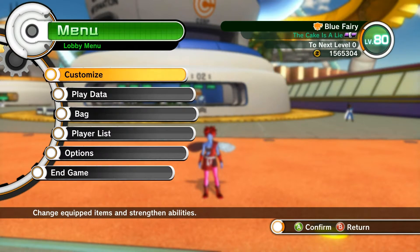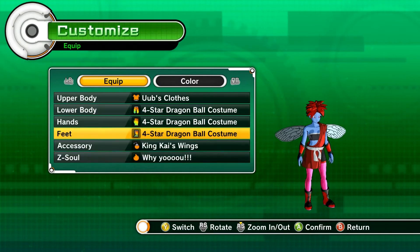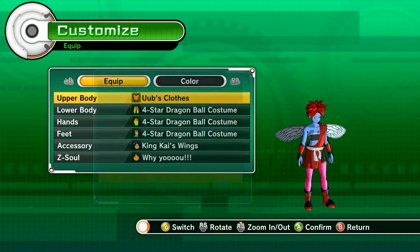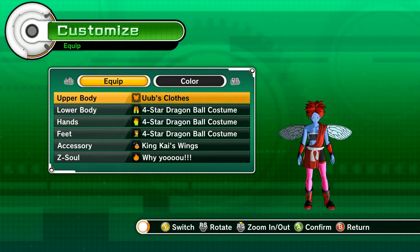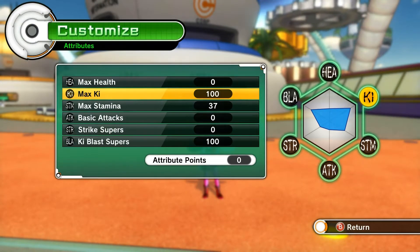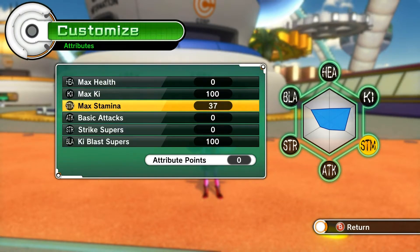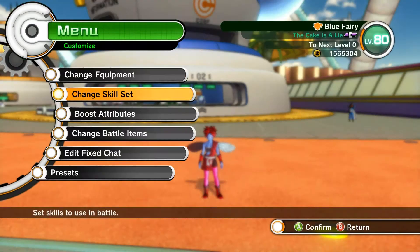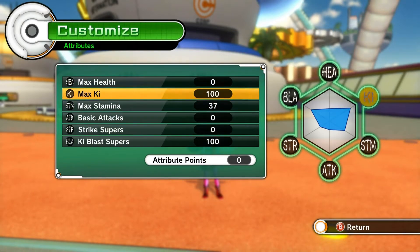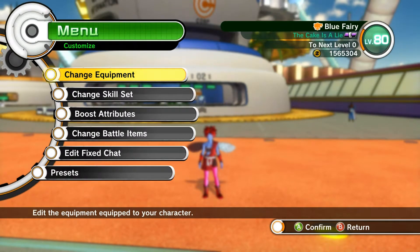Let's get right into it. I'm going to first show you my equipment. The only thing you need to take from this is you need to get this four-star Dragon Ball costume — those are pretty cheap compared to everything else. I just do it for aesthetics. If you look at my Ki Blast, I have 100 Ki and 100 Ki Blast, and the rest is in Stamina. The only reason I have Stamina at all is because I use Angry Shout just to get more Ki.